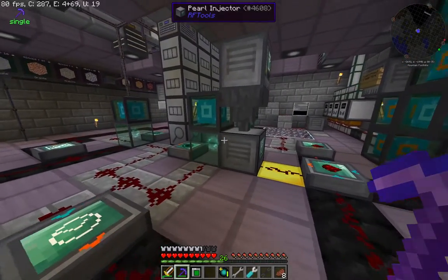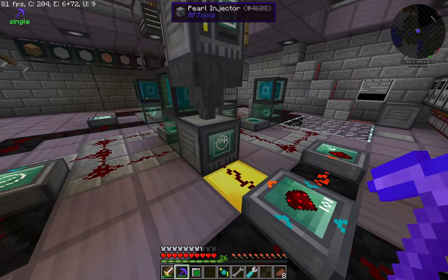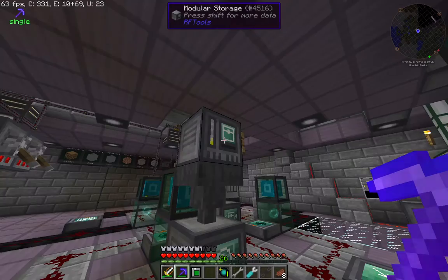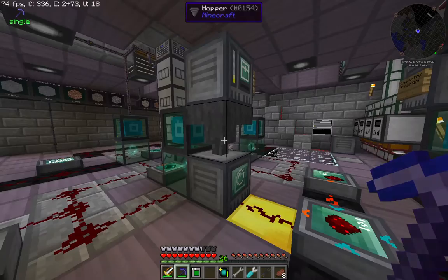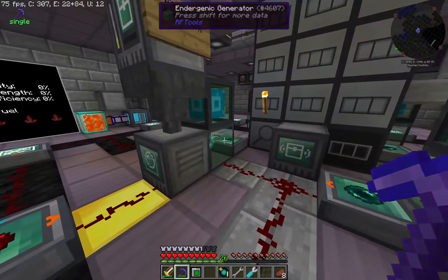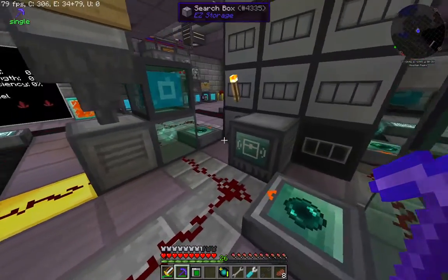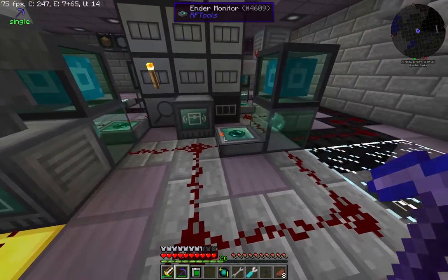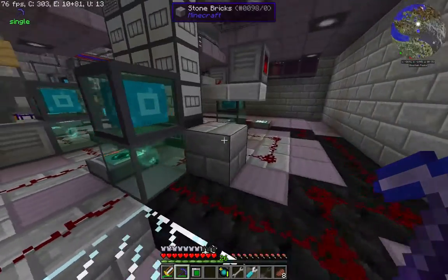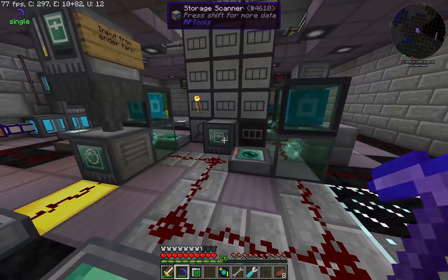We'll start by looking at the endergenic generator system from the RF Tools mod by MC Jetty. The basic idea is that it consumes enderpearls as fuel, then bounces the pearls around between the generators, sort of like playing hot potato. It's the movement of the pearls that generates the electricity. You don't actually see them bouncing around — it's on a hyperdimensional plane or something — but you have to carefully control the generators as they do this.